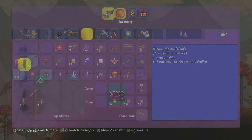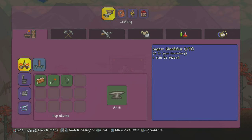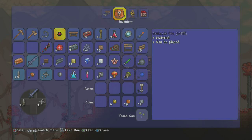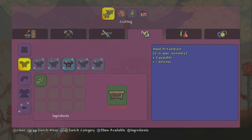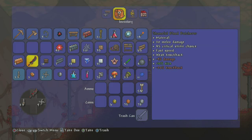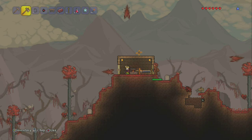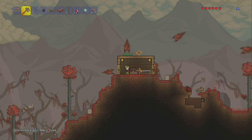It doesn't even take that much to beat him, to be honest. He's gonna drop a bunch of tissue and Crimtane, and with this you can make your Crimtane bars. With the bars you'll be able to make your weapons and your armor. I do recommend you make weapons first, because killing the Brain of Cthulhu once isn't gonna be enough for a full set of armor and weapons — you're gonna have to kill him about three or four times. Making weapons first will make it a little bit easier to defeat him next time.